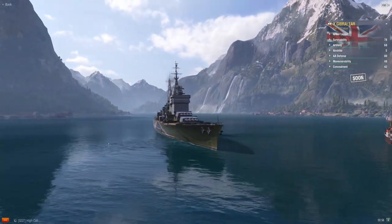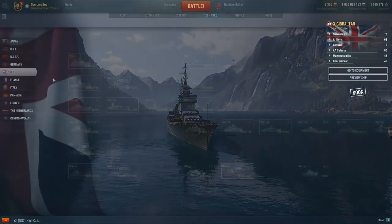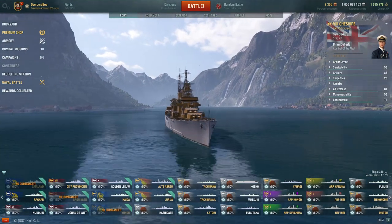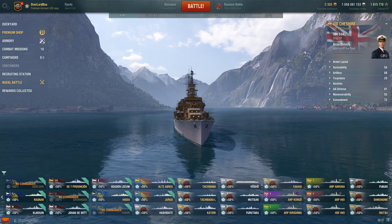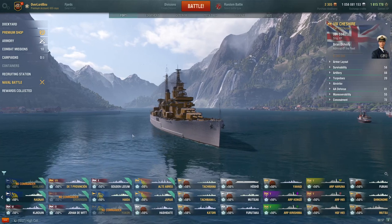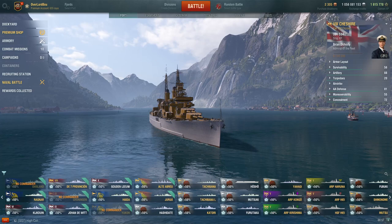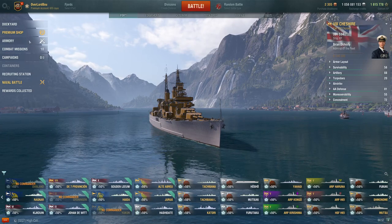At 59,000 Research Bureau points, I can't comfortably recommend this ship. There are many other Research Bureau ships that are currently better. As a new British tier 10 heavy cruiser with no super-heal and a terrible smoke firing penalty, it's hard to justify. If it were a coal ship, it might be a fun meme pick — but for 59,000 Research Bureau, there are much better options: the Ohio, Vampire II, Druid, and others.